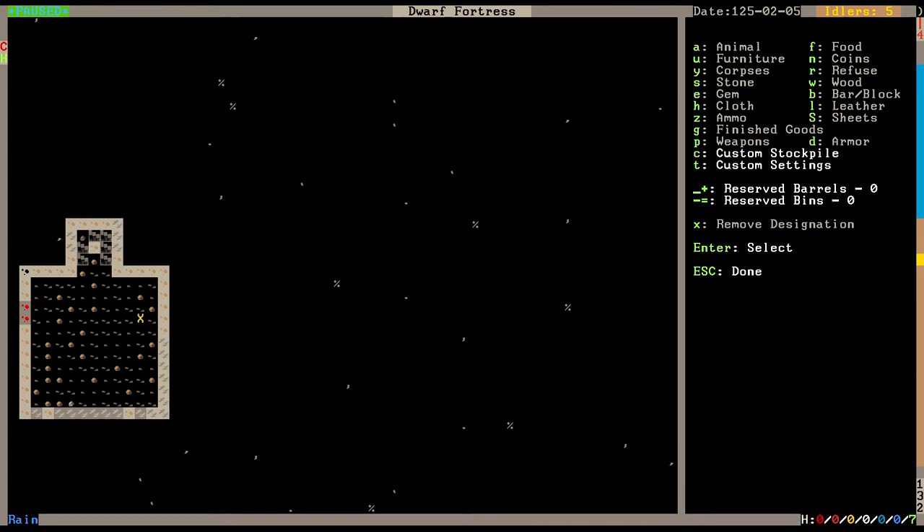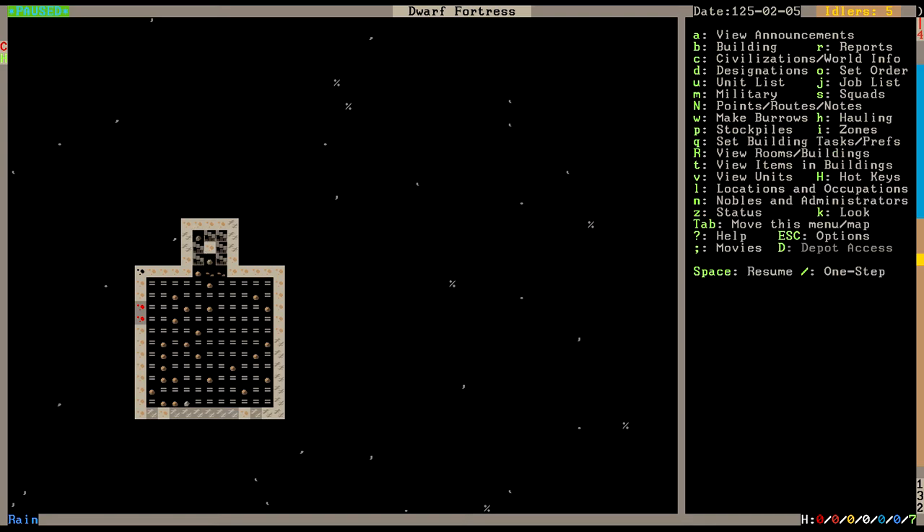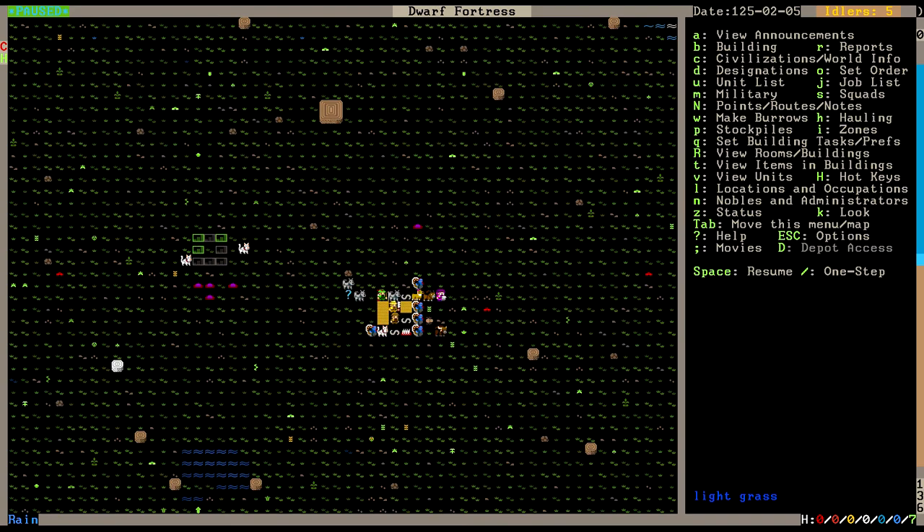I might actually need a quantum stockpile - it's a term they use. Basically I set up a one-by-one zone set for dumping, and then they'll take stones there. If I want to, I can destroy them all with a bridge - basically vaporize them from the game. Also a good way to keep frame rates low. The record does not seem to be doing so bad, so I'm not going to worry about it.